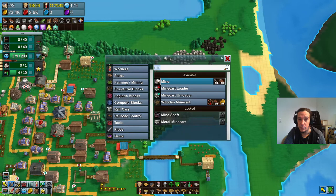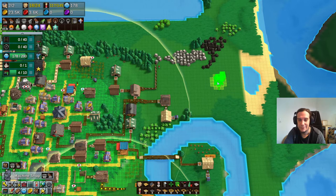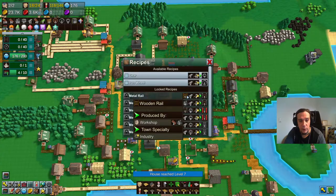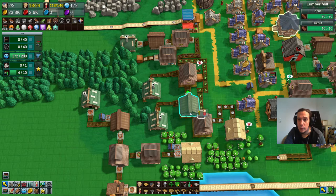Let's research machinery in between and unlock that machine shop we're going to need. Here we can create gears, iron wheels, and metal rails, but we have to research that first. We're going to have to use wood rails for that. I remember that I did produce wood rails somewhere at the end of the world — and here we did produce the gear wheels.